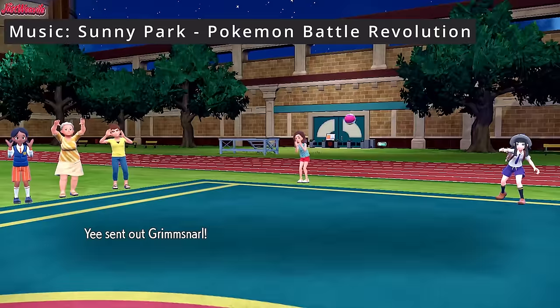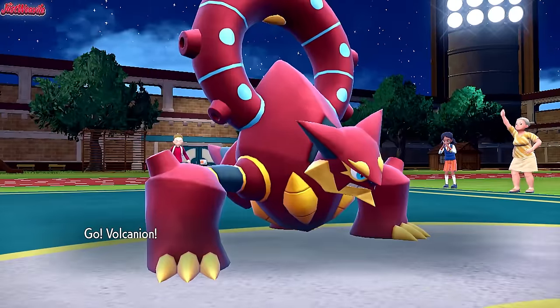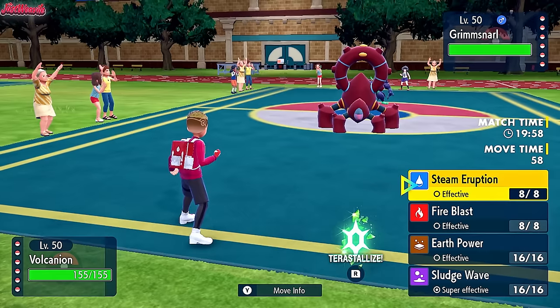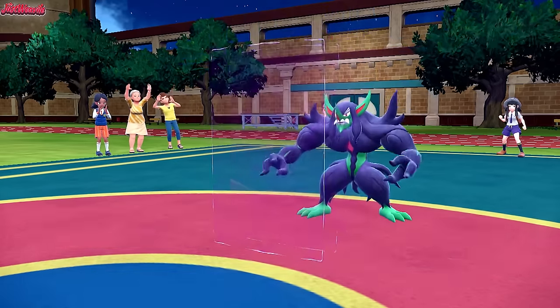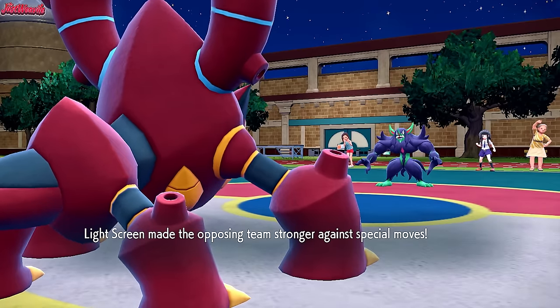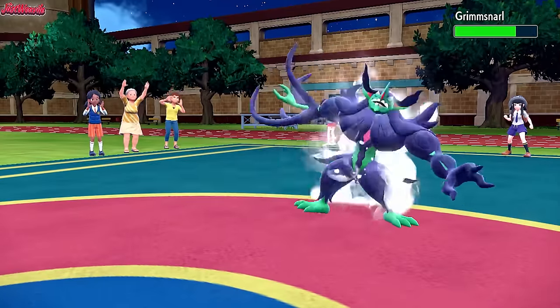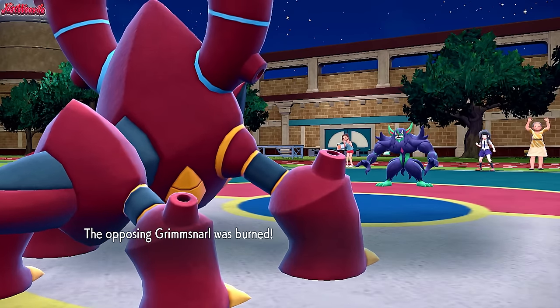They lead with Grimmsnarl as I lead with Volcanion. I'm going to fire off Steam Eruption straight away — we know it's going to go for Light Screen. We may as well try to get a burn on it. There's the Light Screen as expected. We go straight for Steam Eruption — nice little chunk. And we get the burn straight away, which is absolutely amazing. That's what we were after.